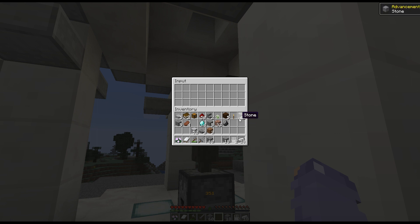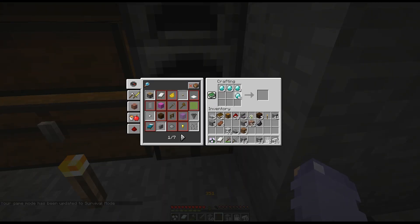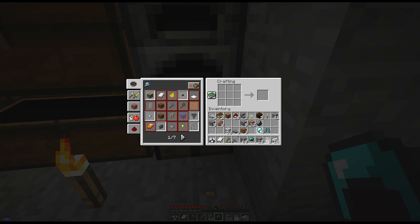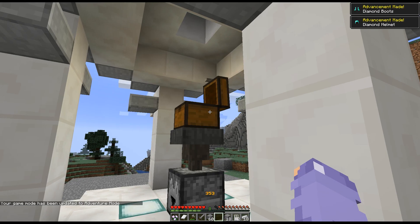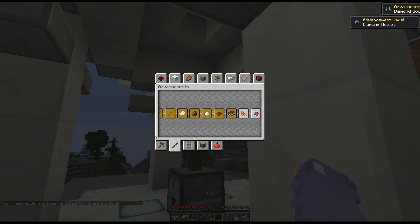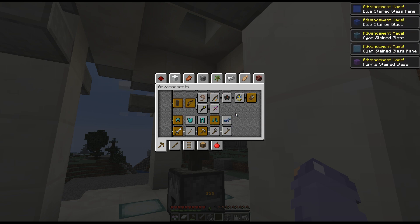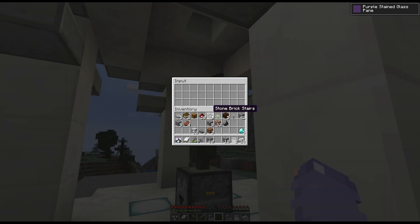Do you know if you have extra red sand? You do but not a whole lot. Do we still need red sand stuff? Yeah, there's still sandstone stairs in here, chiseled red sandstone, and the cut sandstone. There's one red sandstone slab left. Red sandstone stairs — that's not gonna work. This is the chiseled one. Dang it, we are one red sand short.